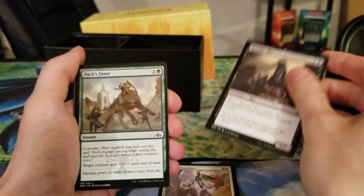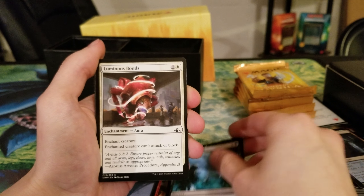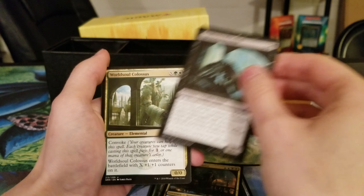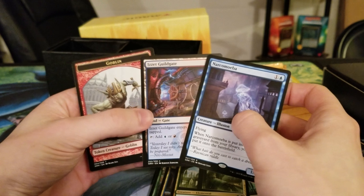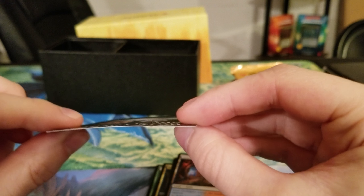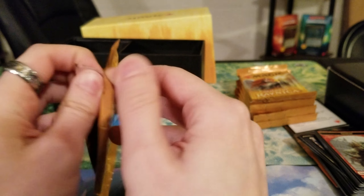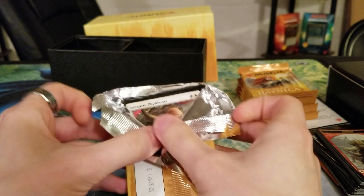Ledev Guardian — do you even Ledev, bro? Another Golgari Locket. Mephitic Vapors, Luminous Bonds — that's a good card. Vernadi Shieldmate, Nightveil Predator — always a welcome card. Undercity Necrolisk, Worldsoul Colossus, and Narcomoeba — a staple in the Oops All Spells deck. And of course we got our Goblin token with some damage — apparent damage, not like it matters. We have way too many tokens even though half of them were destroyed in that basement flooding. We have a whole BCW box dedicated to tokens — they come in handy for Commander decks.